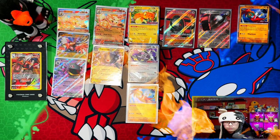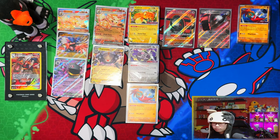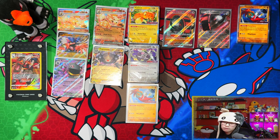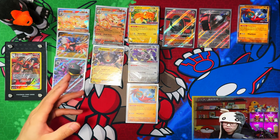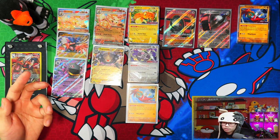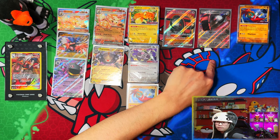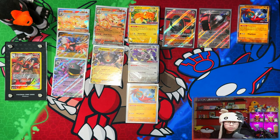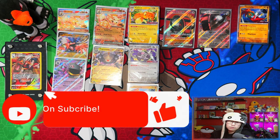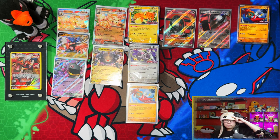From two building battle stadiums — 22 packs total — we pulled seven hits. From one building battle stadium: two Terraform EXes and three regular EXes — 11 packs, five hits. From the other: only two hits, but one full art and one EX. Building battle stadiums aren't my favorite for Scarlet and Violet. If you enjoyed the video, leave a like, subscribe, and turn notifications on — when we reach 500 subscribers I'll be doing a giveaway for a Scarlet and Violet elite trainer box. Peace!